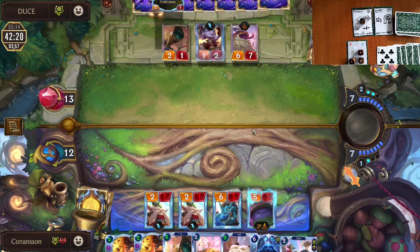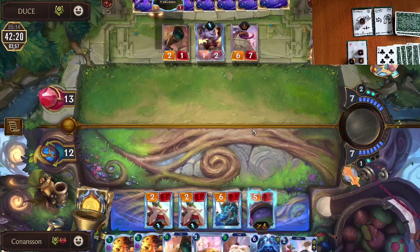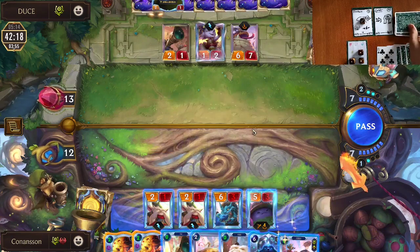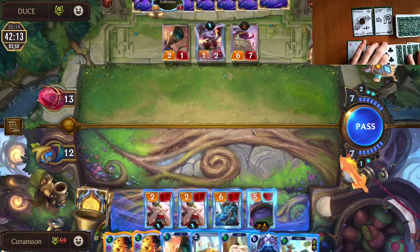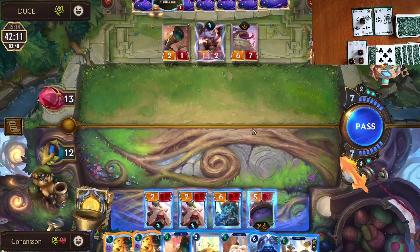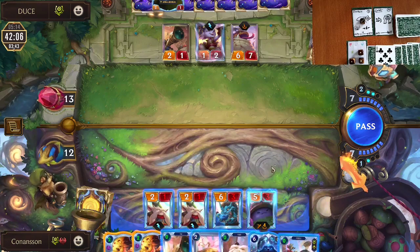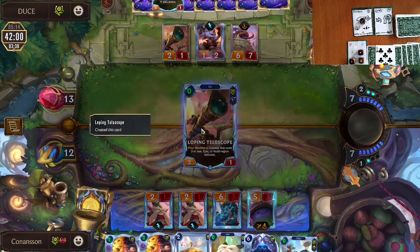It's our turn again — would you open attack, or develop some more? I decided to still develop here because I was afraid of a potential Minimorph. We have the potential to develop for 0 mana and maybe find a good stun effect or some other way to push damage. I didn't think we were in a hurry to push damage — we are winning the long game currently with our Shark Trainer and multiple removal spells. So developing seemed better to me, though I can definitely see the open attack as well.